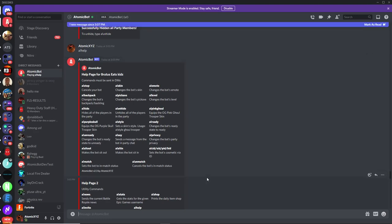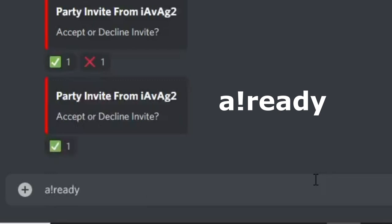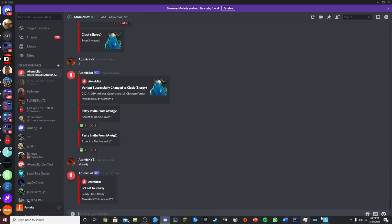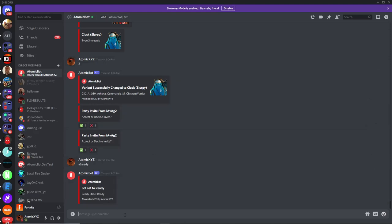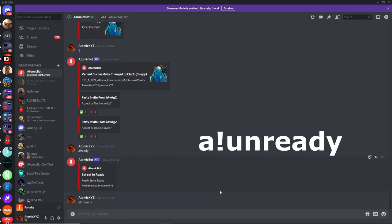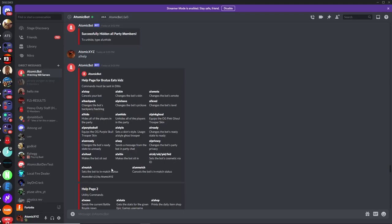The ready command makes the bot appear as if it's ready. You cannot actually go into matches as the bot, but you can make it appear ready by typing '!ready'. You can see it now appears as if it's ready. To undo it, just type '!unready' and the bot will be unready.